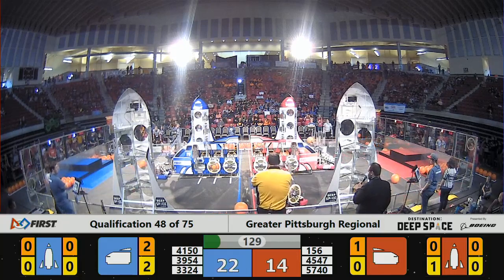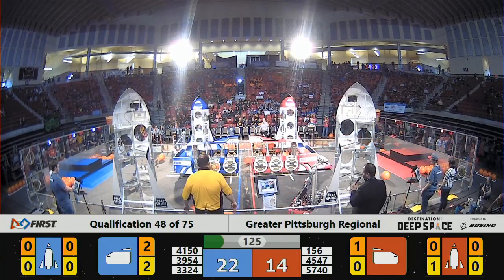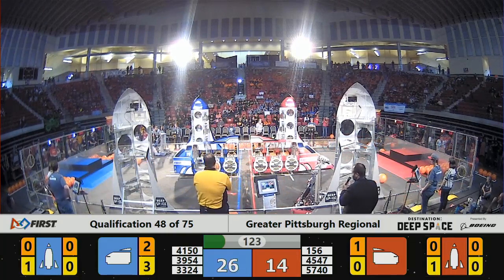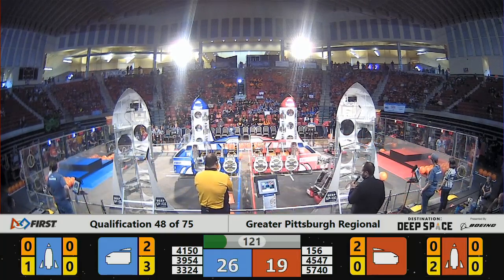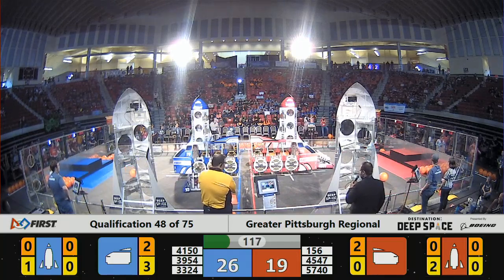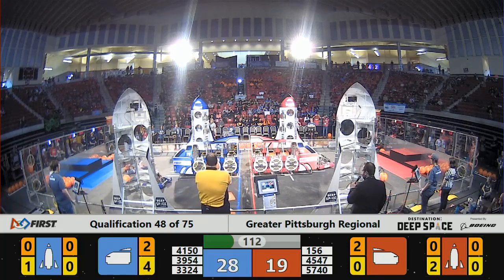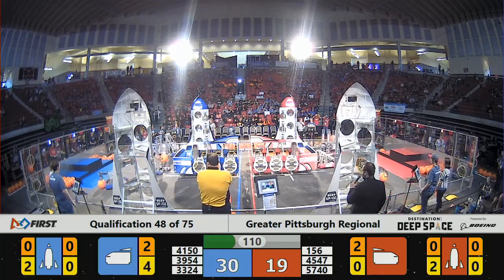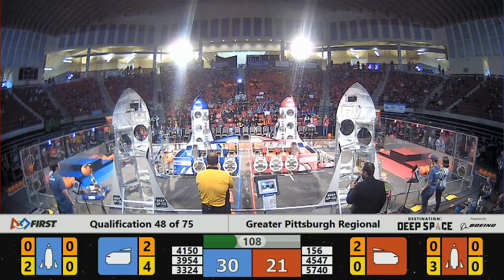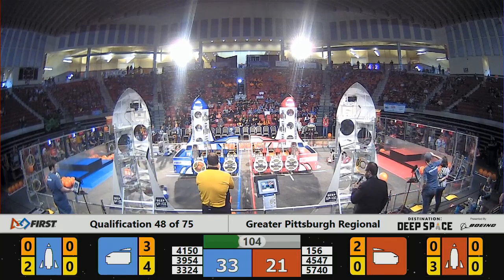Now that the teleoperated period has begun, the drivers can now see onto the field. Team 41-50 of the Blue Alliance over at the Blue Alliance supply station, picking up a hatch panel for the Blue Alliance. Looks like they're heading their way over to the Blue Alliance rocket ship. 33-24 placing a hatch panel with ease over on the Blue Alliance cargo ship, and 39-54 with a piece of cargo.